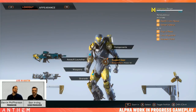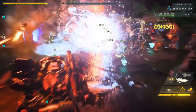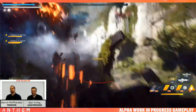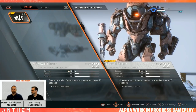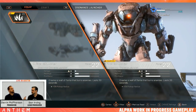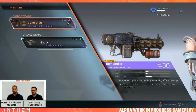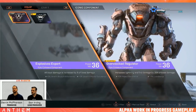Each exosuit — your javelin — has five gear slots. Two slots give combat-focused javelin-specific abilities like mortars, missiles, and lightning strikes. One slot is for a support-based javelin-specific ability like creating shields for your team or marking targets. These gear pieces give abilities you'll be using throughout your gameplay and they can be swapped in and out before a mission. One slot is for weapons, and the final slot is for components which augment your javelin in large ways — more on that soon.